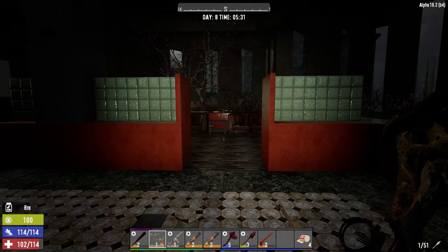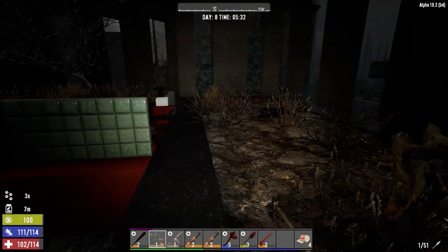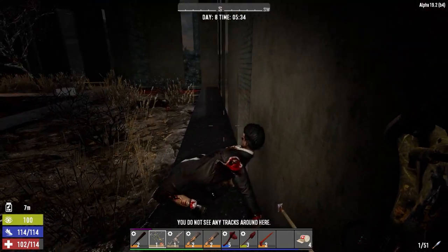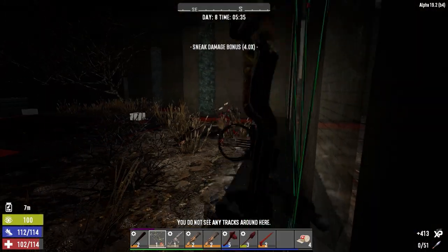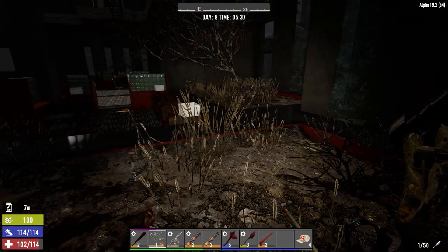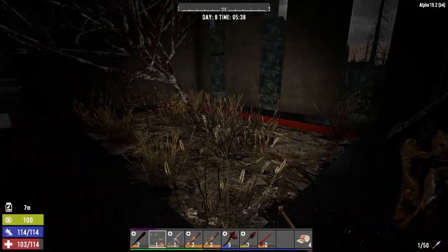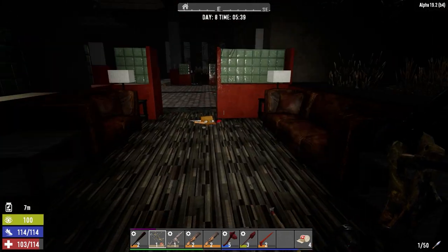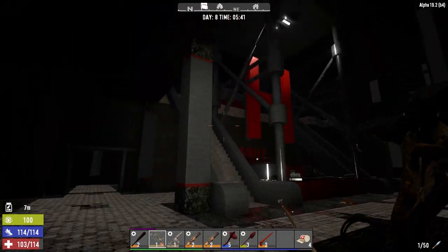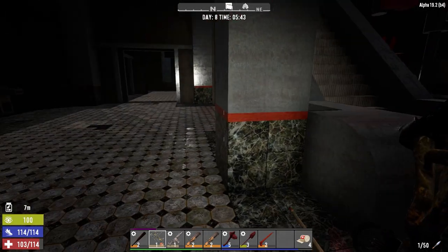Oh, he's banging on the wall. Let's hope he doesn't find his way in here. I don't feel so bad now - I got the attack rifle, I got lots of ammo. Maybe I'm a little overconfident, but I feel like in this POI we can maneuver around relatively easily to get away from him. Go up these stairs, go in and out of here, make it tough for him.